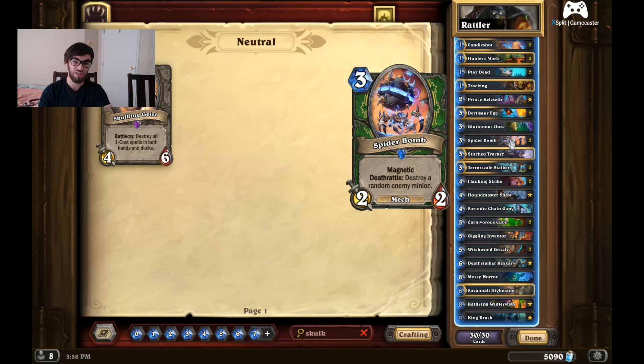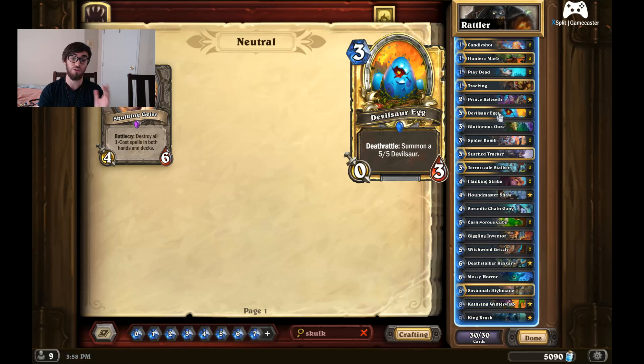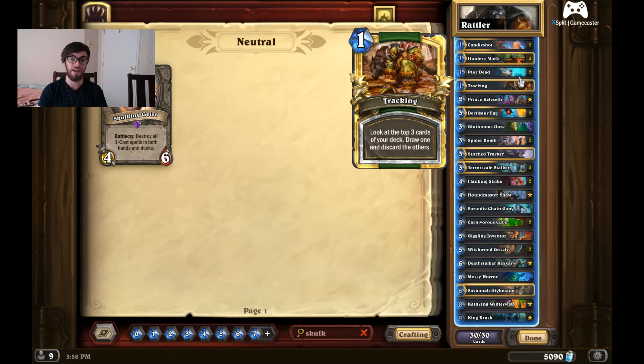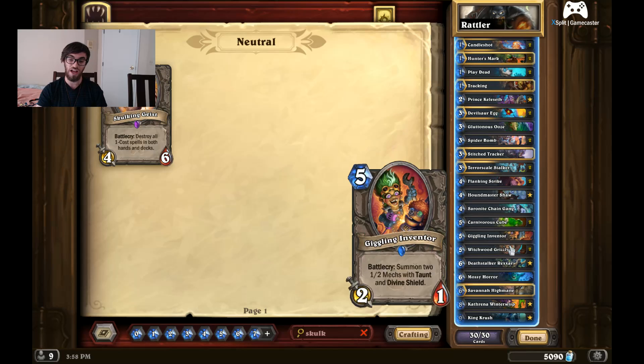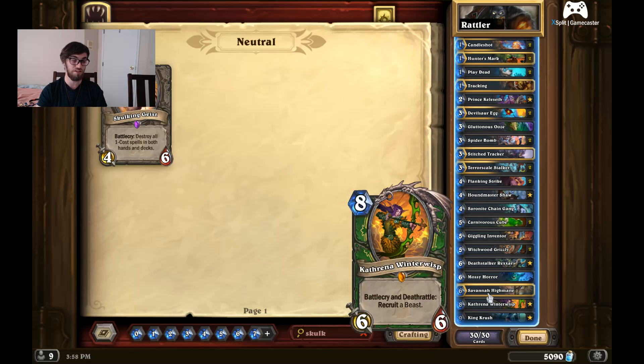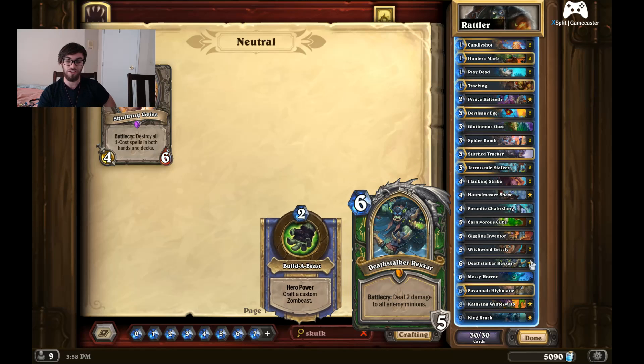Spider Bombs are pretty good in the early game. Even something like Flanking Strike if you're going against a Shaman or something that might drop minions. If you get Devilsaur Egg in your opening hand along with something like Play Dead or Scale Stalker, that's a super good play. You just want to overrun their board as early as possible. The reason this is a midrange deck is because it has a lot of mid to late-game cards that just seal the deal.